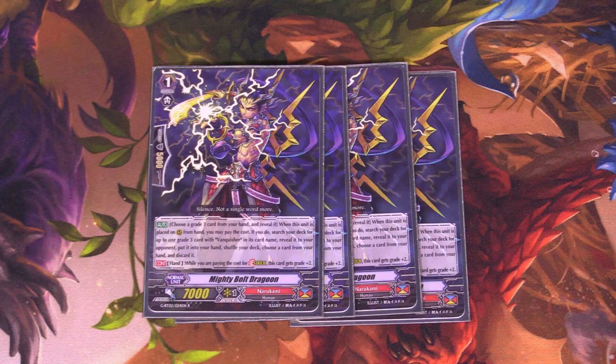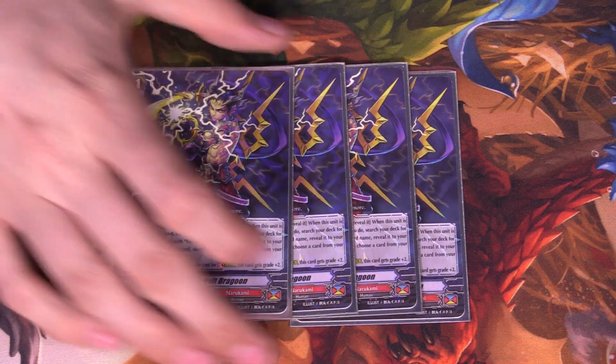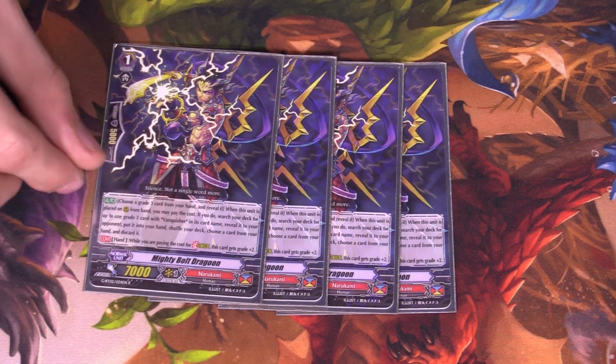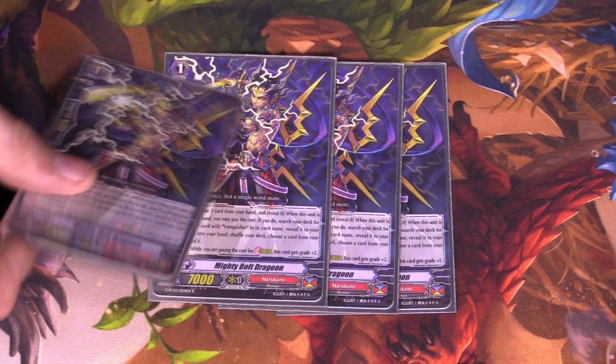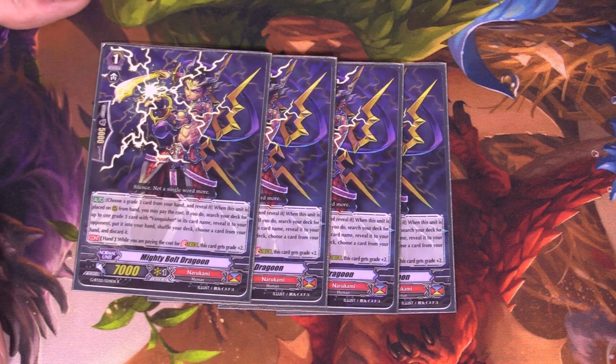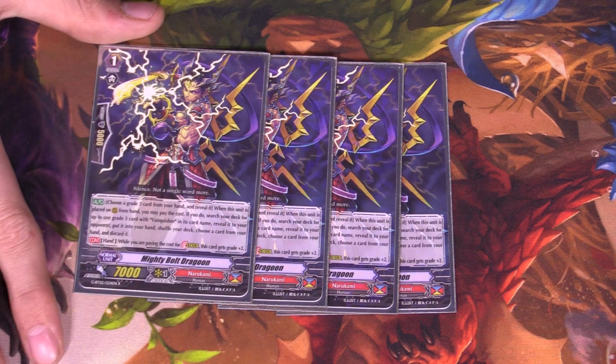For our final grade 1, we are still playing 4 stride fodder. I know technically I'm playing 9 — or 10 — grade 3s right now, but you essentially want to keep them on rearguard circle, so this is what keeps things on track. Plus there's not a lot of other grade 1s from the new set that would be worth playing, so I'm going to keep this at 4 and keep my 10 grade 3 slots.